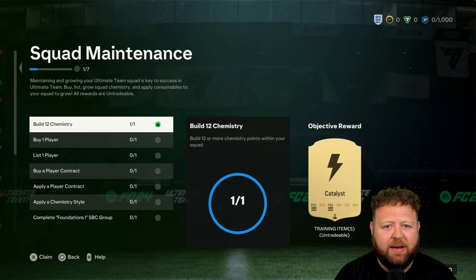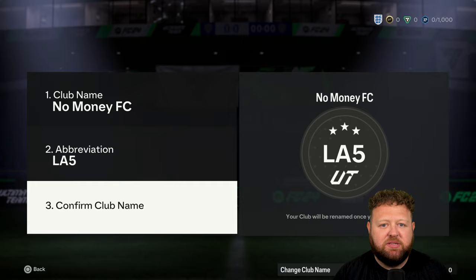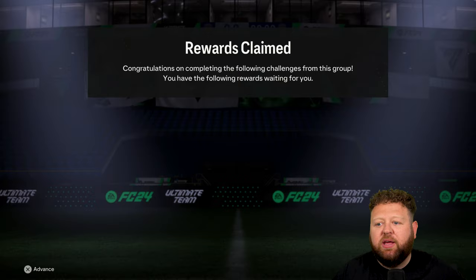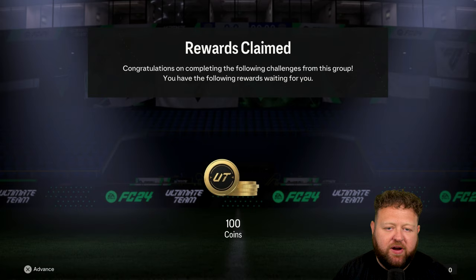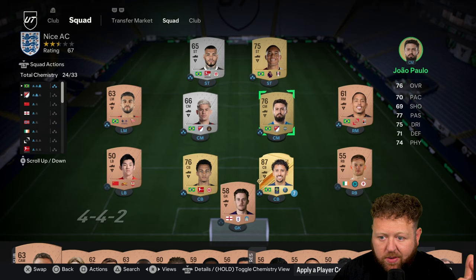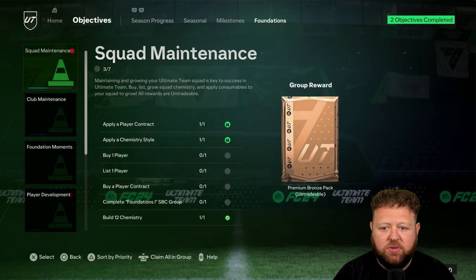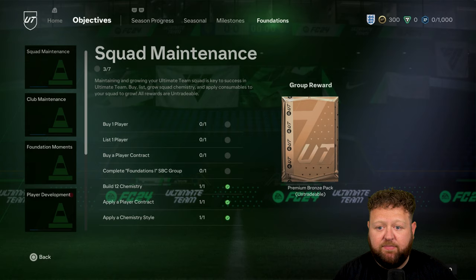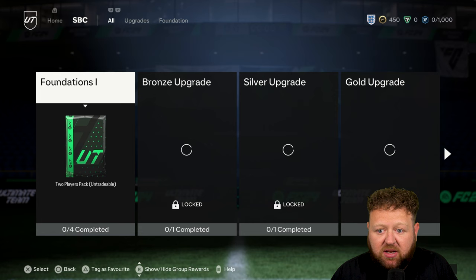I want you to head into objectives and do things like change your club name, and choose the one where it's like make 12 chemistry happen in your squad. The fact that you've already got a bunch of Brazilian players in there means you'll be able to get 12 or 14 chem. You'll also have a few different consumables in your club, so you'll be able to apply a contract to a manager or a player. I got a Catalyst chem style and I was able to apply stuff to players, giving me little morsels to work with — like 150 coins there for doing something.